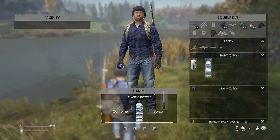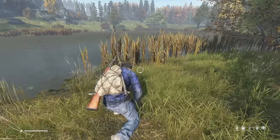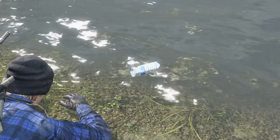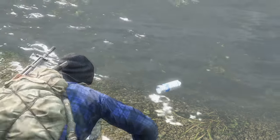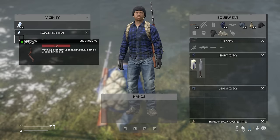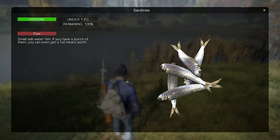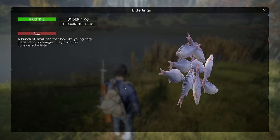You can combine a plastic bottle with a knife to craft a small fishing trap. Place the fish trap in a body of water and then add a worm to increase your chances of catching a fish. You'll need to leave the area for about 15 minutes and then when you come back, dinner will be waiting. Sardines can be found in salt water, whereas bitterlings can be found in fresh water.